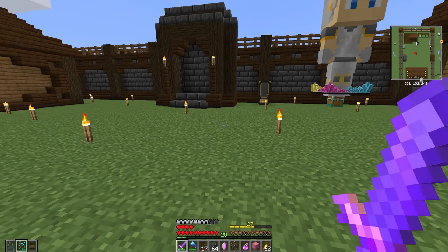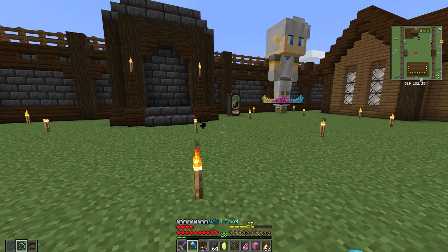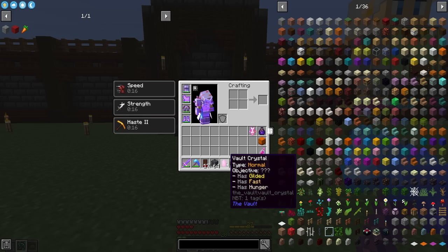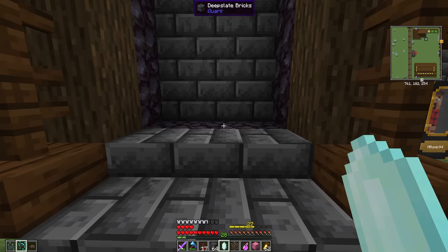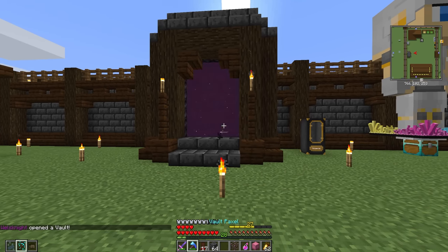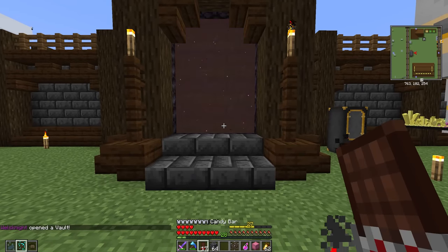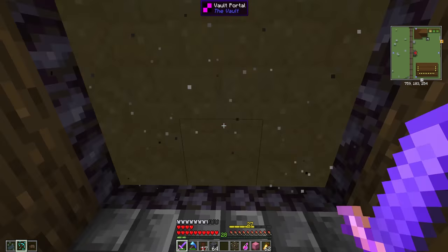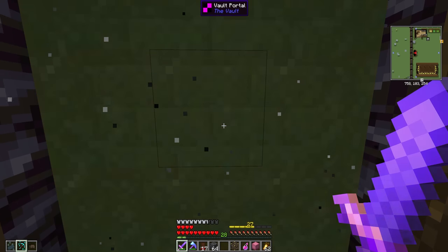Hey guys, Wells Knight here, welcome back to another episode of Vault Hunters. You may remember at the end of last episode we were having some issues with going into a vault. I have a crystal here with the right modifiers on it. I talked with iSkull and hopefully this will work — he had me delete some files, not sure if it'll actually work, but there's only one way to find out.